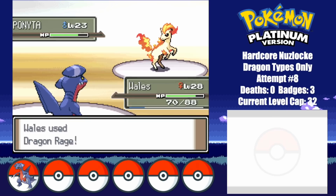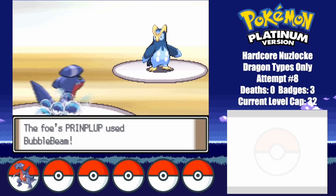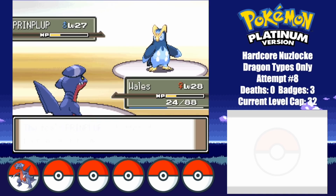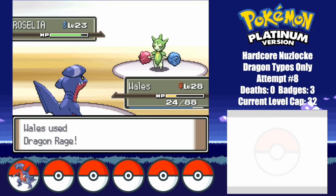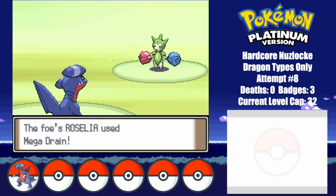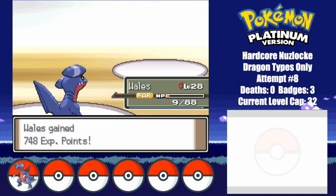Next up is Ponyta. He manages to barely survive a Dragon Rage, but the next one finishes him off too. Then comes Twig's Prinplup — he does some great damage, but his speed lets him down, allowing for an easy 2-hit KO. Roselia's up next, but if the rest of the team couldn't take on Whales, neither can he. He ends up putting on a great battle, leaving Whales at just 9 HP, but he goes down eventually too. Not too bad for someone named Twig.